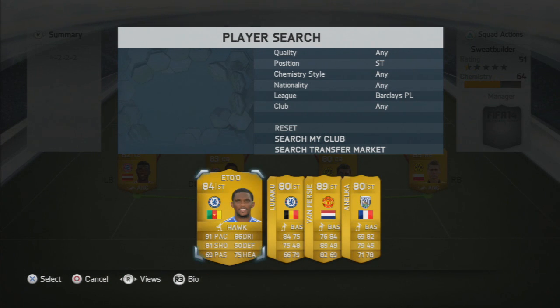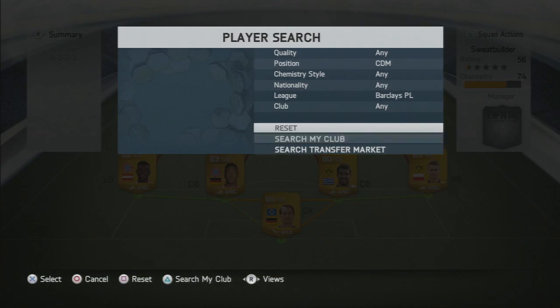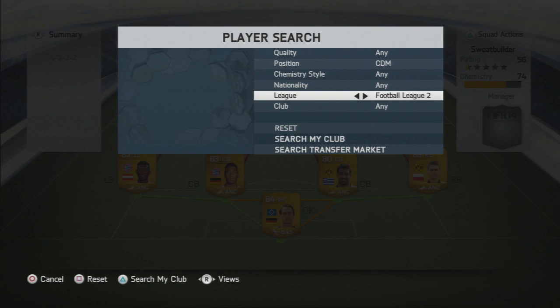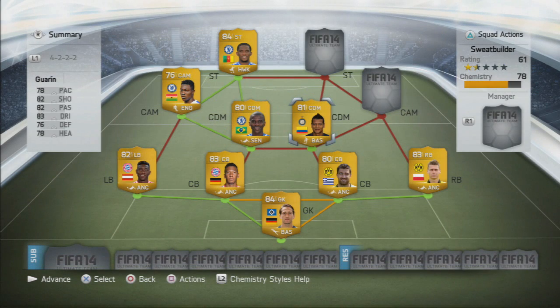He does very well in an attacking mid position. The striker is going to be another Chelsea player — could have gone with the transferred Lukaku — but we went with Eto as he's a great player with 91 pace, which is an incredible stat for this team. It's all about pace in the attack. We're now moving over into the Serie A using Guarin on his 81-rated card.